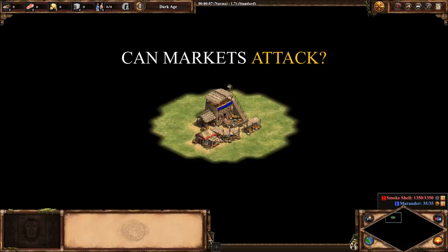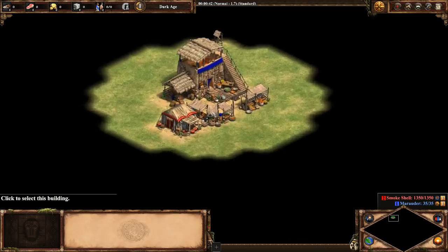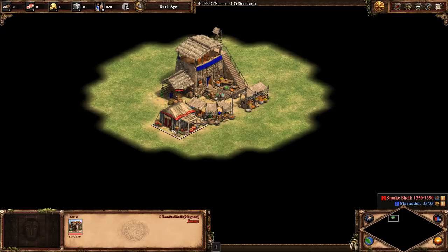Can markets attack in the dark age? In my previous video 'Five Things You Probably Didn't Know About AoE,' the first thing I tested was markets attacking in the dark age. In Definitive Edition it appears they can still do damage. A number of buildings can do this — these are all buildings you don't normally find in the dark age. Houses can do this as well, ever since the Khmer bonus was introduced in Rise of Rajas, and it appears the same thing works in AoE2 DE.